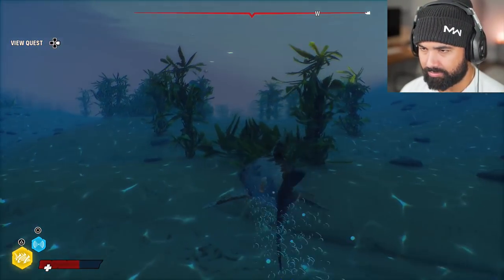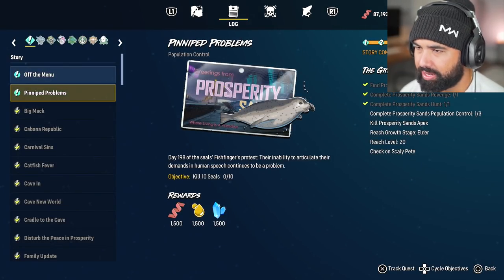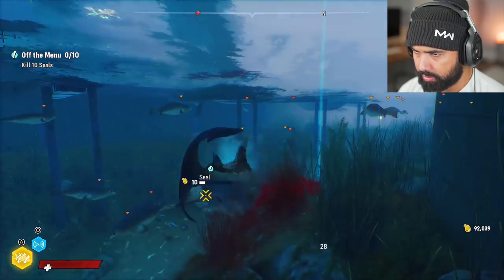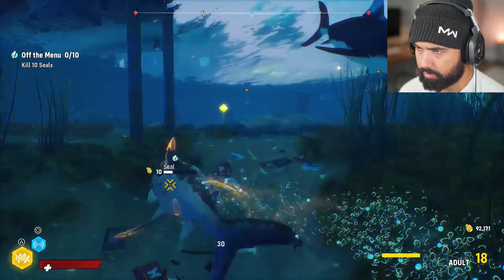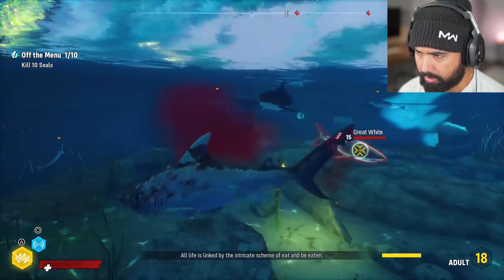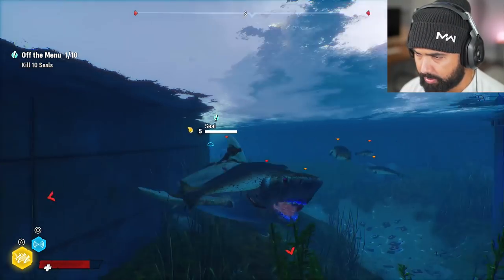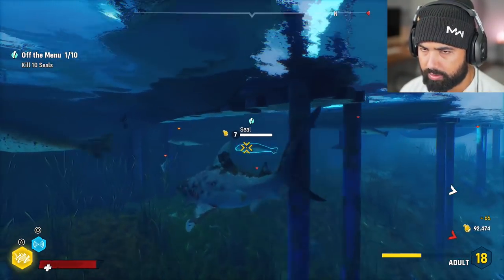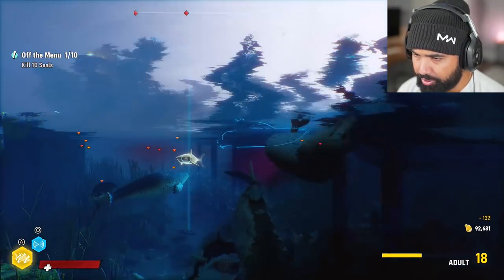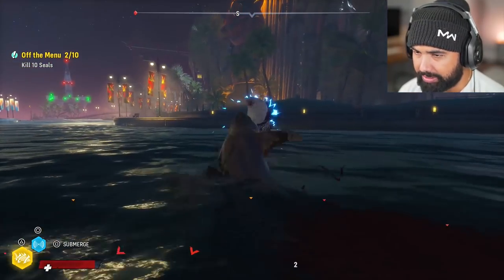We've got one more quest at hand — off the menu and pinned problem. We're gonna have to do Prosperity Sands population control. All right, let's go find some seals. We've got a couple of great whites here as well — I think this is their hunting ground. All life is linked by the intricate scheme. They're level 15 so it's not that bad. I can take a couple of bites from them and this bone body really helps me out. Damn it — all these seals escape a lot of the time too. I'm getting bullied by these sharks right now.